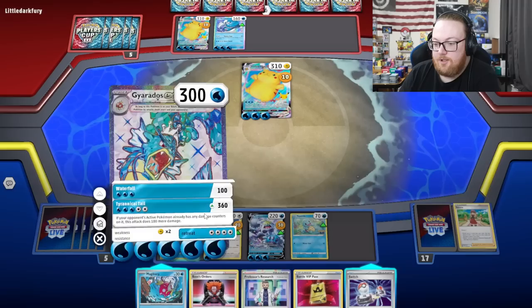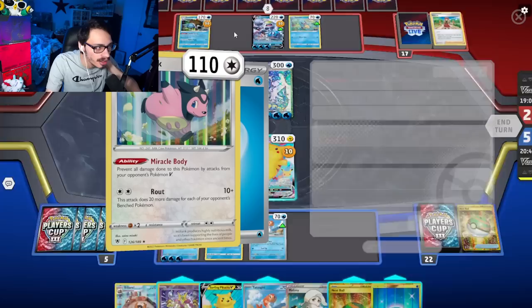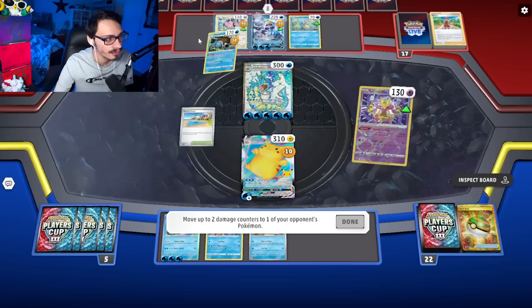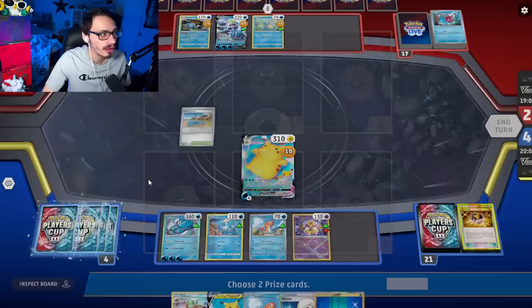We'll use Tyrannical Tail for 360 damage. I could go Alakazam — I can knock out Miltank. Do we want to knock out Miltank? Yeah, sure. Let's take out this Miltank — take a nice little cheeky three-prize turn here. Max Surf, KO Gyarados, and now the Crab gets KO'd in one hit by Pikachu. So this kind of works out. Yeah, that was a pretty good turn.